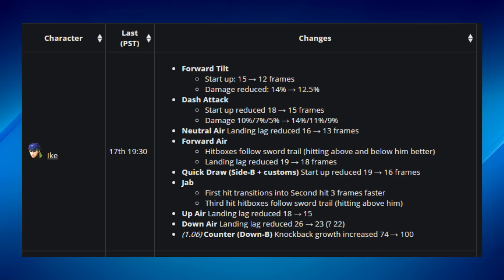Ike's dash attack startup was reduced from 18 frames to 15 frames, and his damage output was severely increased — it went from 10, 7, and 5 depending on the hitbox to 14, 11, and 9. It also kills much earlier. His neutral air landing lag was reduced from 16 frames to 13 frames, again just giving him more speed.